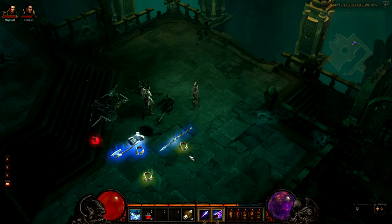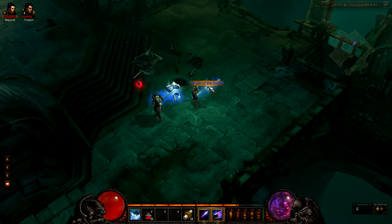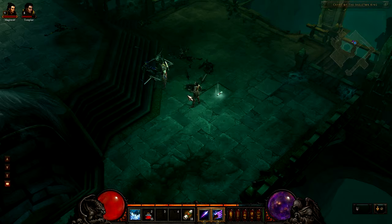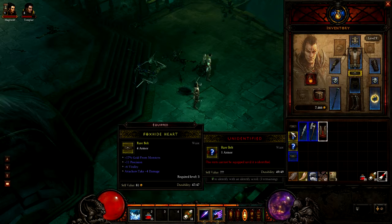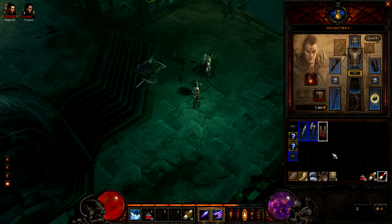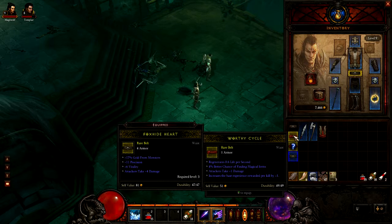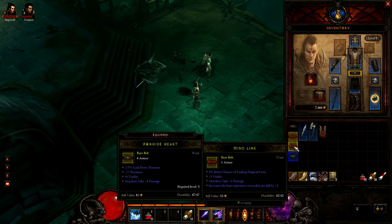Let's see what we got here. We have a sash, another sash — yellow — a javelin, an axe, a belt, a plain tunic, and a scroll of identifying. Wow, this is only the second and third item I've actually had to use a scroll on. Interesting. So let's identify this puppy. Not a bad belt if I hadn't had the one I crafted at Foxite Park just a minute ago. Also not a bad choice.